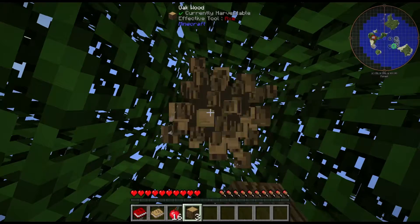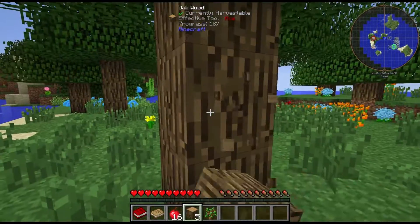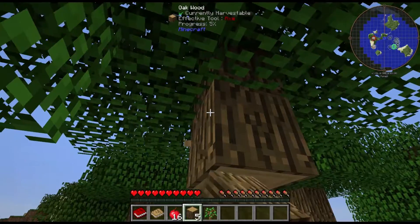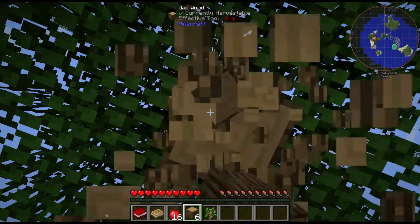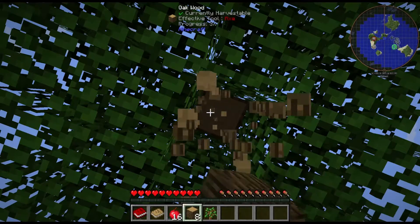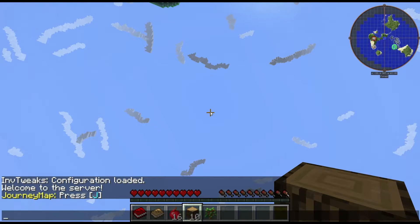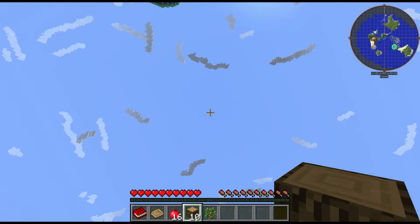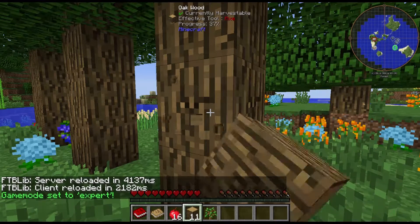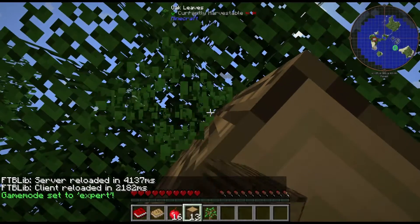You know what? We might as well keep rocking with this seed, for better or for worse. Let's get ourselves set up — punch some trees like you always do in Minecraft. We got some sugar cane over there as well, I'll snag that. I'm just gonna get a good amount of wood first. One of the things that's a little more challenging with expert mode — should be getting a message in a second. Yeah, it's working, hence the lag. There we go.